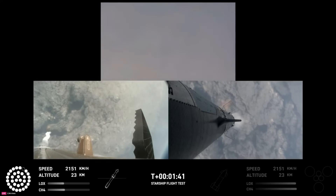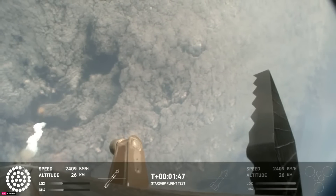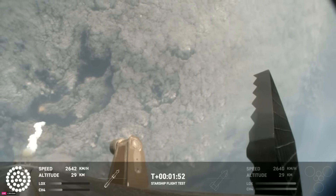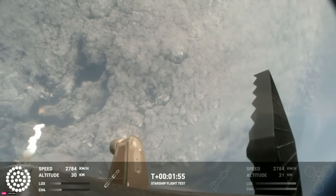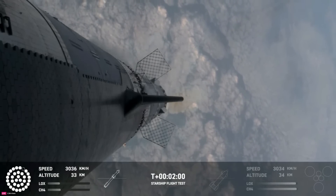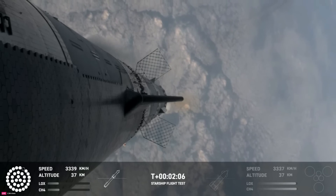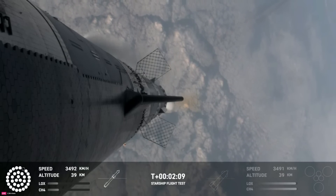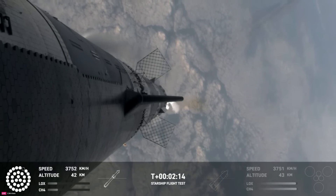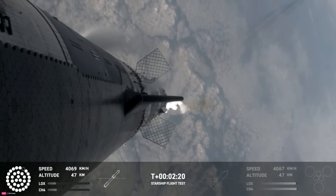Once we get the hot staging, a lot of things happen all at once simultaneously. We're going to light the engines on the ship, starting with the RVACs first, and then the three center sea level engines before we're separated. All of that exhaust gets plumed out the side of the hot stage, and then the ship will separate itself. All but the three center engines on the booster are going to shut down, so the booster never stops its thrust while we go through this hot stage maneuver. After that, the booster is going to do its flip, start heading back, and then the ship will be on its own power on its way to space. That should be coming up in just about 30 seconds from now.